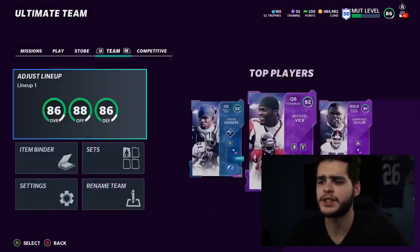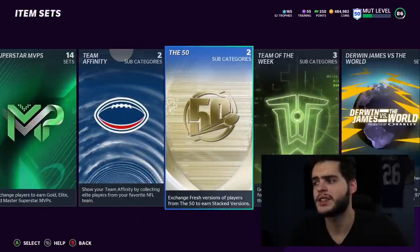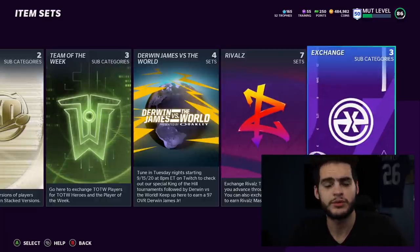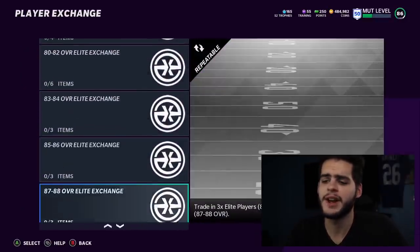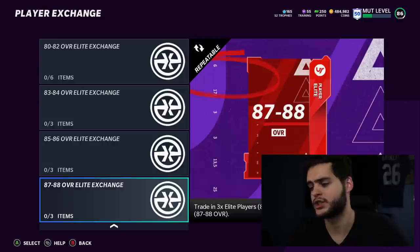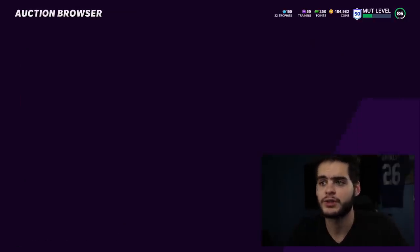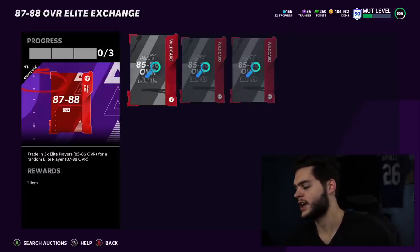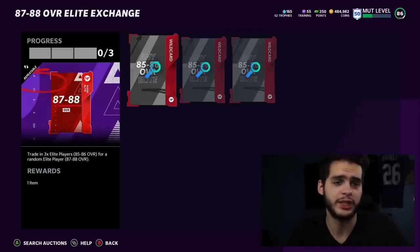So this is gonna relate to a set. I know this video has been done before — I did it last year too. I gave it some time because other people were doing it, but now let's refresh it. In player exchanges, what was added with Series 2 is the 87 to 88 overall player exchange, trading three elite players 85 or 86 overall for a random elite player. I don't recommend buying players for this set — it costs about 90k for three players, so by that standard you're losing.